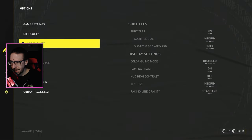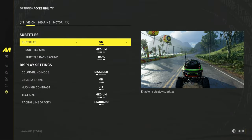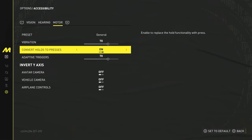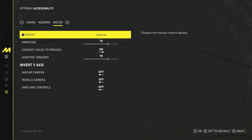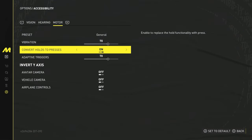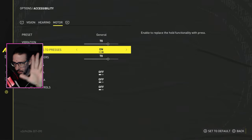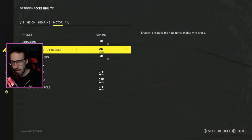Now go into accessibility. This is a big thing especially for breaking down parts. Go to accessibility, go to the motor section, and turn on 'Convert Holds to Presses.' Basically, when you're breaking down parts or doing anything in the menus, instead of having to hold the button you can just press it once and it's done. If you've been messing with affixes and scrapping parts, this makes it way faster.